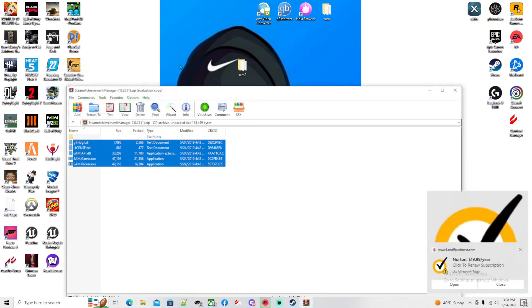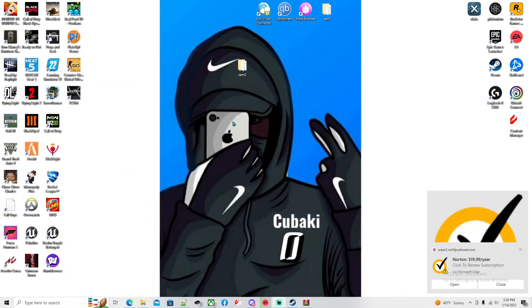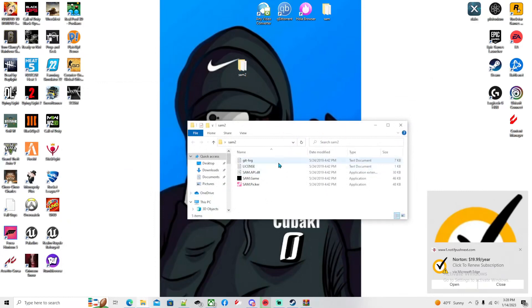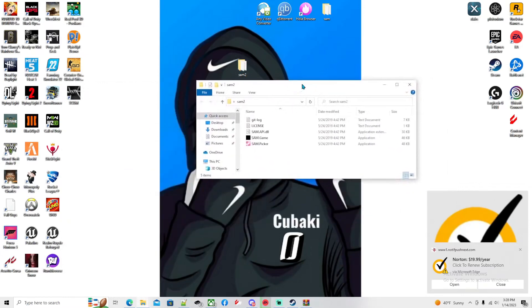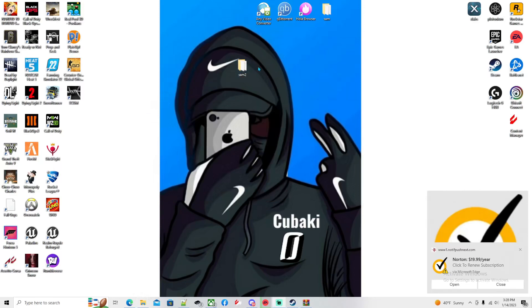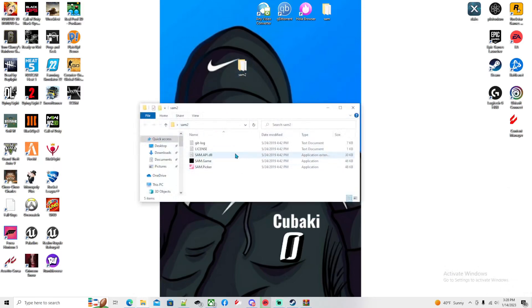We'll highlight all these and we'll just drag them into Sam 2. And if it doesn't work the first time, just drag it again and it should work. You should get your little pop — stuff in the files. Then you can minimize that or exit off, doesn't matter, you won't really need that anymore. Then all you do is just click on your Sam 2 folder that you just made — it'll bring you to this.